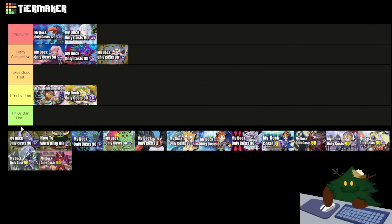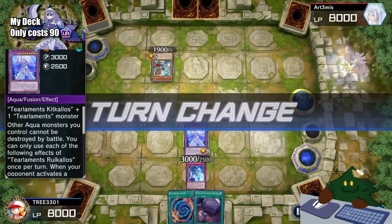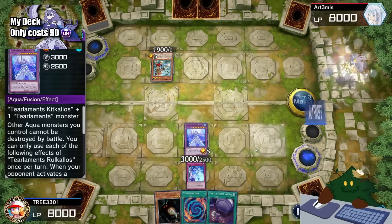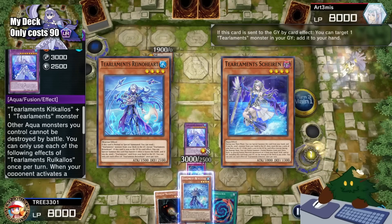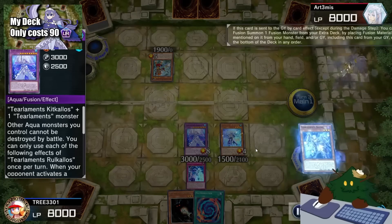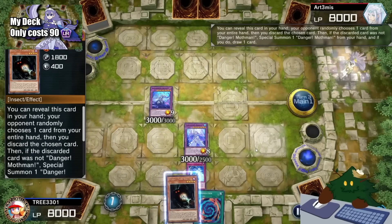Now we're at Tier Limits. Although full power Tier Limits is considered the best deck in the game, my budget Tier Limit deck has too many cards that are banned or limited, so you do have to adjust the deck. That's why I'm going to put it in Hit by the Banlist. Although if you do adjust to the ban list, this can easily get you to Pretty Competitive or even Platinum Plus. The Tier Limit strategy revolves around sending your monsters into the graveyard to fusion summon into strong boss monsters. Investing into this deck with more copies of Rhino Heart, copies of Shirin, some Ishizu cards, and maybe some Bestials as well — filling out the extra deck makes this a very good deck. Can easily get you to Diamond and above.